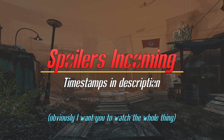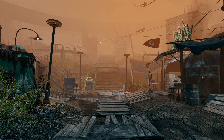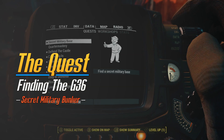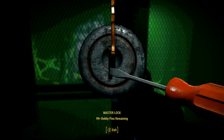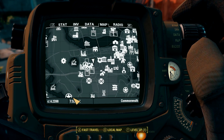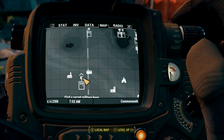Without further ado, let's start off and look at the quest, because it's a little involved and I think it deserved a video to go over it. Before you start the quest, you will need master lockpicking in order to get into one of the areas. After downloading the G36 Complex mod, you will have a new quest in your data tab on your Pip-Boy.